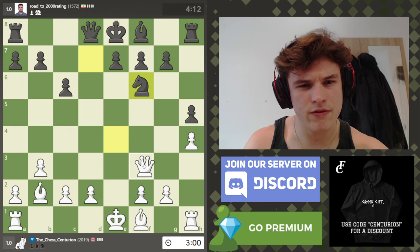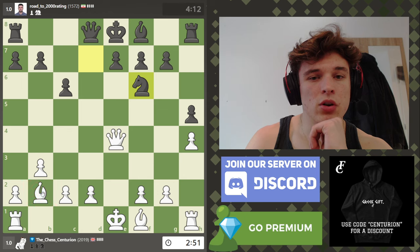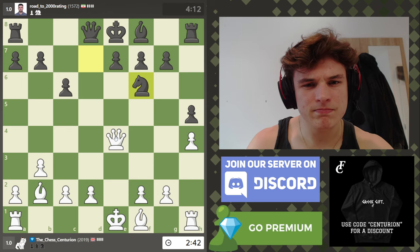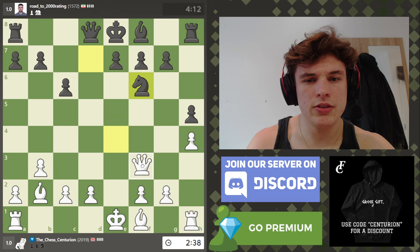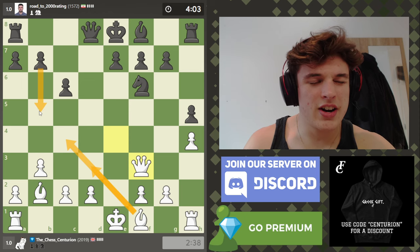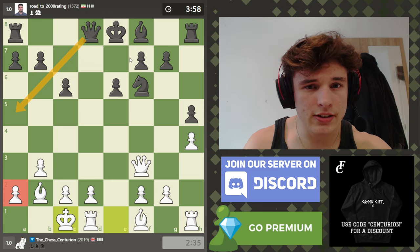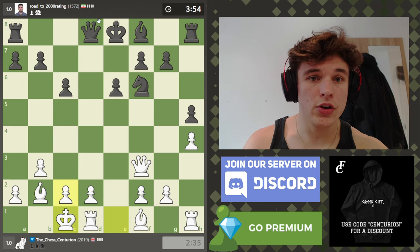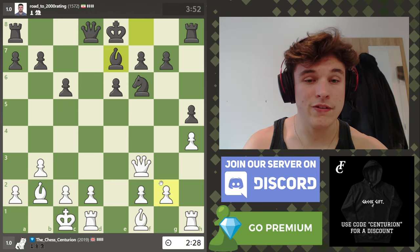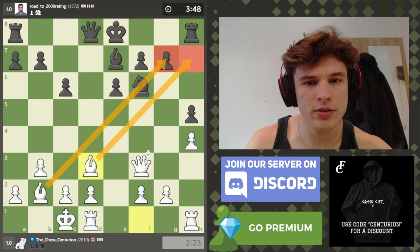I think probably dropping back to f3. If I take, he would have to take with the g pawn because the e pawn is pinned, but I also don't want to trade off my strong bishop — it's a very powerful bishop. It's not obvious where to put the queen; I'd like to put it on e3 but it's vulnerable to the knight, so let's go to f3. I think I might put the bishop on d3, because on c4 it's kind of vulnerable to b5 moves. I'm going to castle first and then decide.